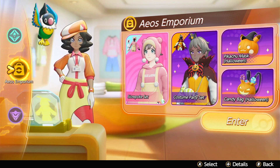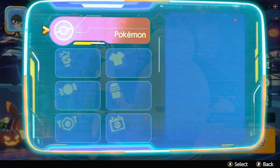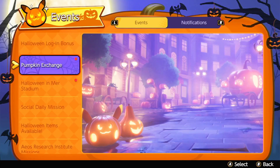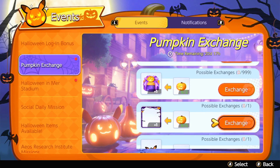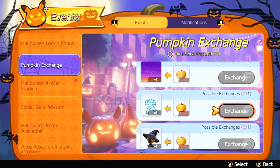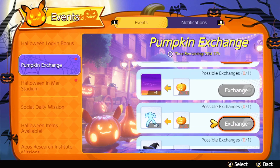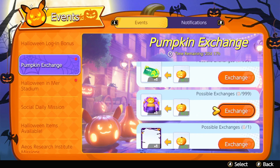So those two expensive items you don't actually have to buy, but you can get them basically for free if you get lucky with the pumpkins. Back to the pumpkin exchange — the only exclusive items in here are the victory pose, the background, the sticker, and the border. Those are the only exclusive items, so you want to make sure you buy those first above all else.